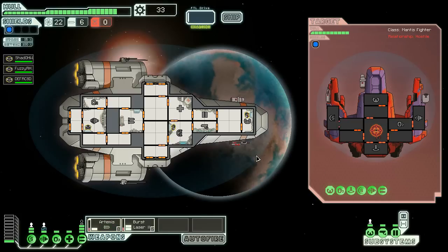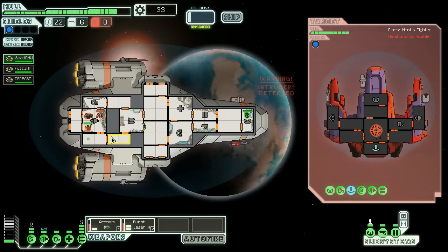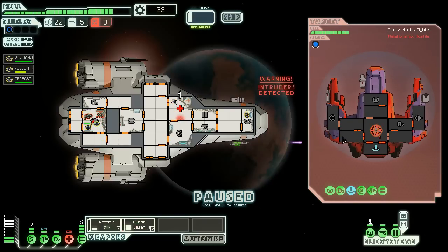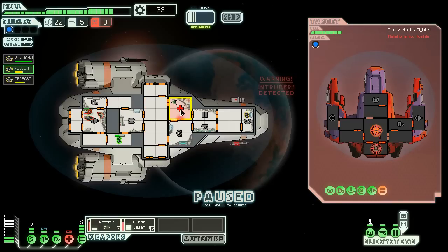Fire — for the glory of Alpha Complex! Intruders detected — they beamed aboard. Fuzzy-R, deal with the commies; I must continue to pilot the ship. Burst laser — weapons, take them out. Stop them beaming in — actually, I'll prevent them from beaming out, that's probably better. They nuked — they destroyed our medical bay.